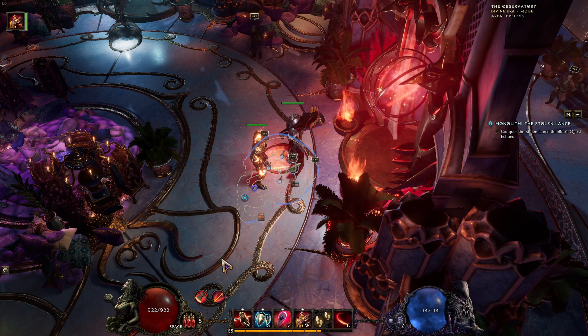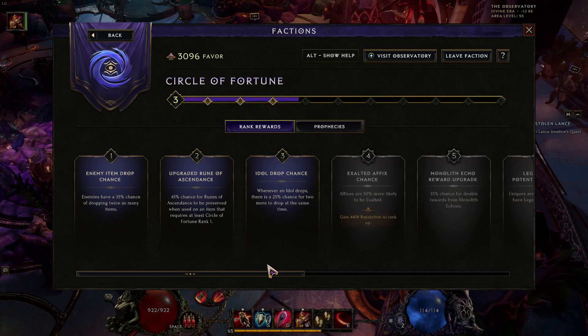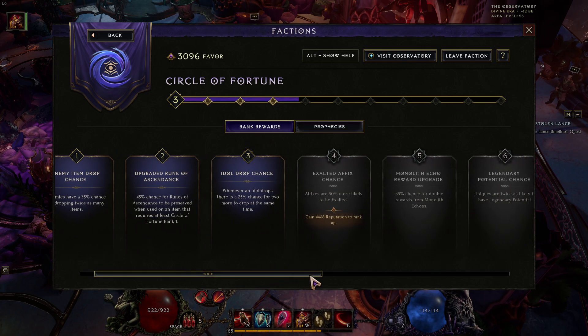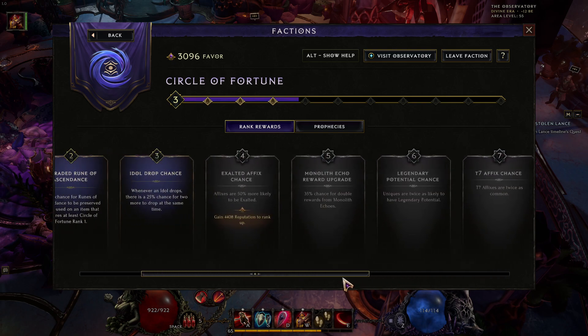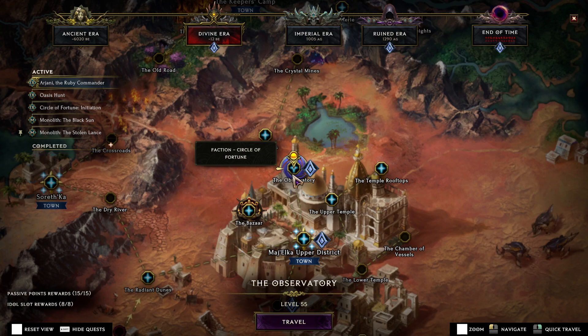Just press T and it shows you your progress and what you get as far as all the different things. This is the Circle of Fortune, which is for solo self-found. So I hope this helps.